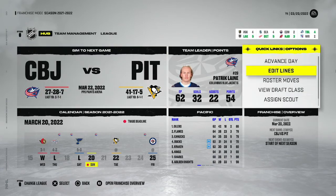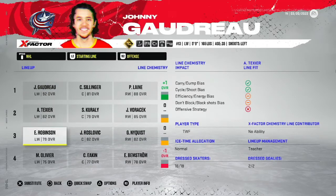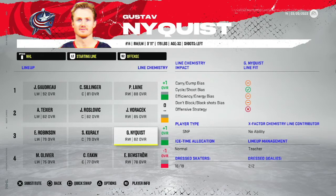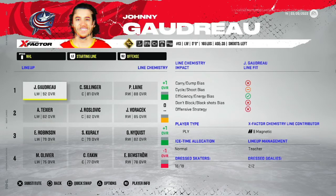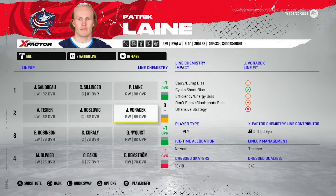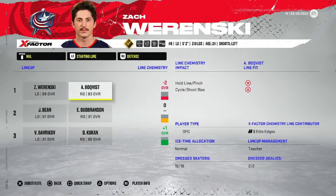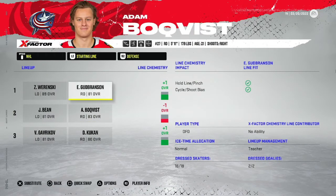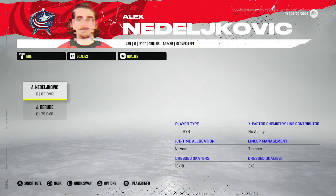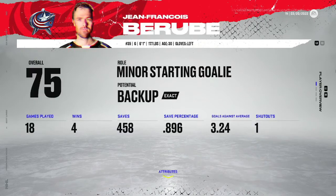After trading Boone Jenner, I'll put Roslevic as second-line center. Checking player growth: Gaudreau still 92, Sillinger still 81, Laine went up 2 to 88. On defense, Boqvist is now 83, Bean went up to 81. Nedeljkovic didn't grow but has pretty good numbers - he's now down to medium starter potential, but still not a bad goaltender.